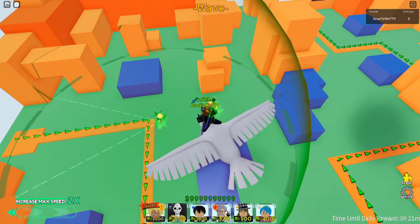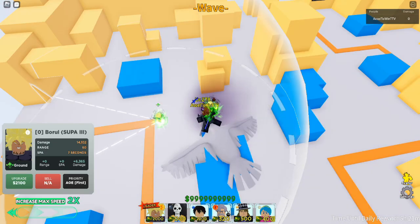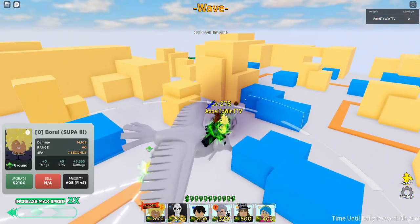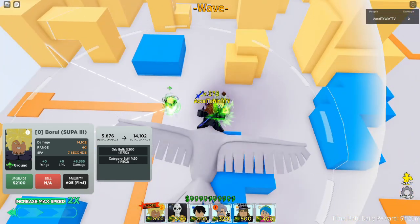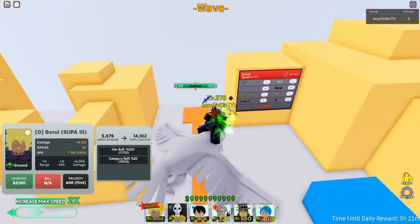Broly can't be sold but has a 14,000 attack boost, which is pretty strong. It has a 60 range and 7 attack speed. Let's see the first animation.